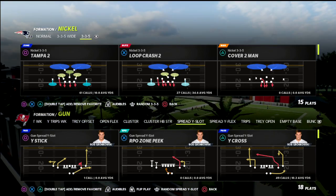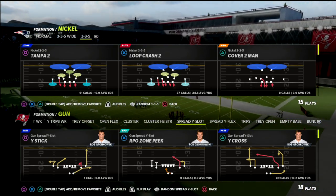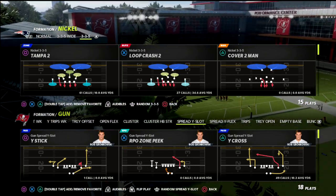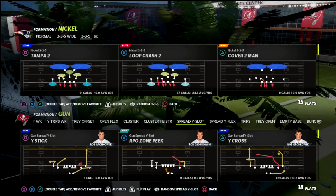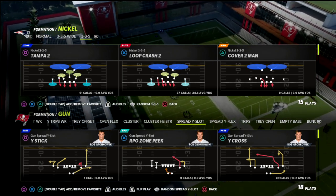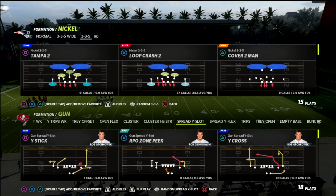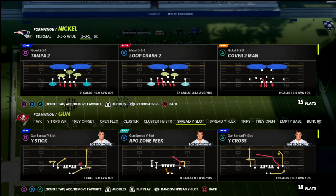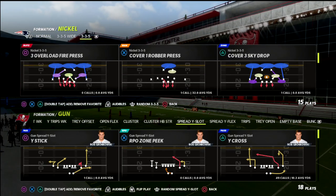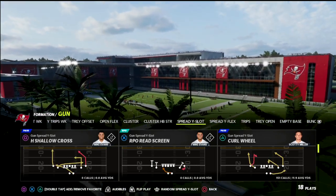If you are new to the channel, go ahead and click the subscribe button below. If you want my full Arizona air raid offensive ebook, there's a link in the description. You can get that as well as the rest of my Madden 22 offensive and defensive guides by signing up for our Patreon membership. The Patreon is only ten dollars a month and gets you access to all 20 offensive and defensive ebooks released so far this season, plus weekly updates to those guides with new material.